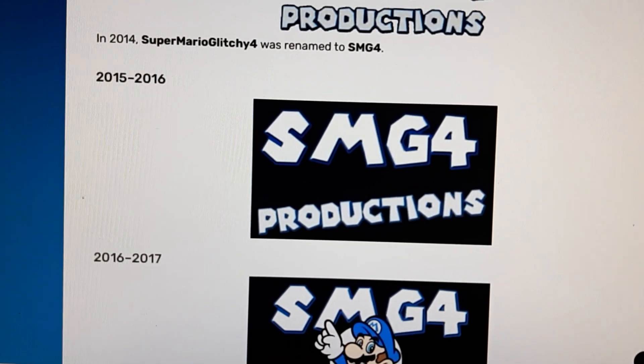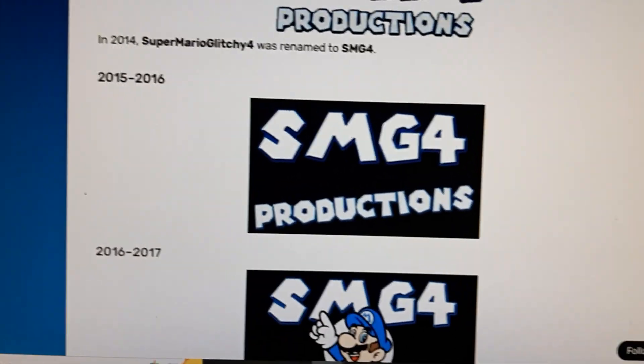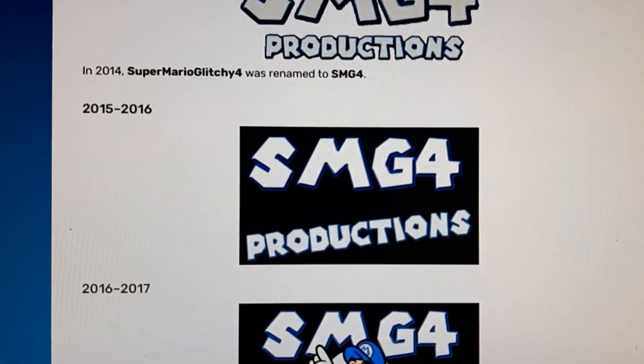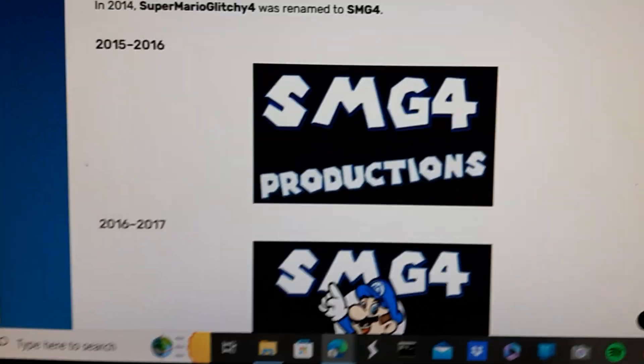2015 to 2016: there's essentially the same version here. The SMG4 logo box is now faded upward, and the word Productions is now displayed in a slanted way.